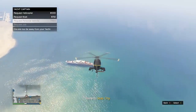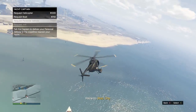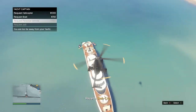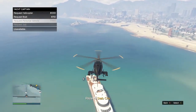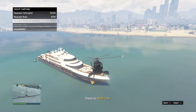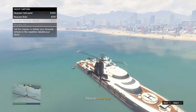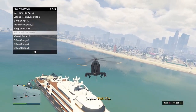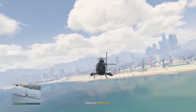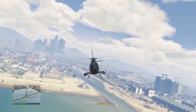You can call out the correct vehicle as long as you stay hovering over the yacht. Note that you need to be at a certain altitude over the yacht — if you're too high, you will not be able to do it. Once you're at the right altitude, go ahead and call out that personal vehicle.